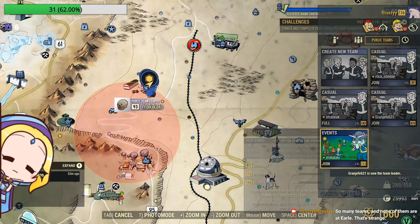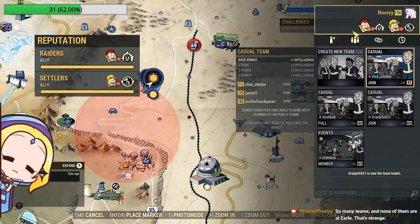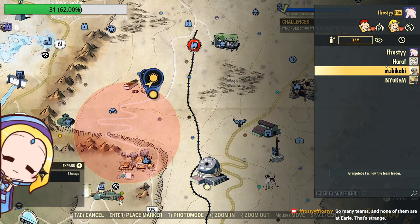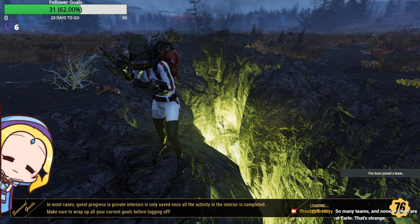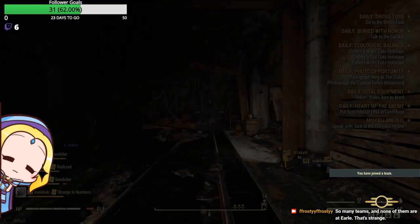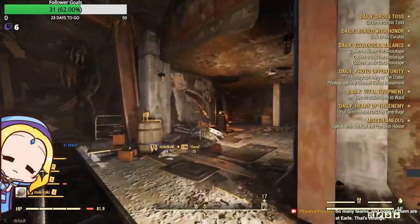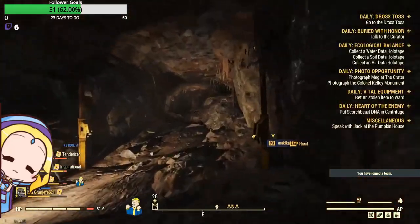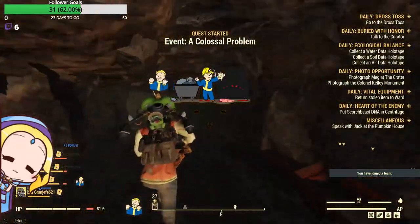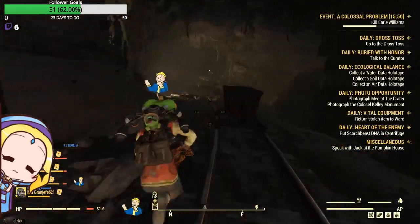Once you have joined the other team, you will not see the Colossal Problem event on your map — it will not be visible. The trick is to go into your friend list or party menu and click Fast Travel. That method will magically teleport you to the instance. Once you're in the instance, count the number of people there and rejoin back your original team. After which, you can signal your friends to join your instance by getting them to fast travel to you using the friend list or party menu.